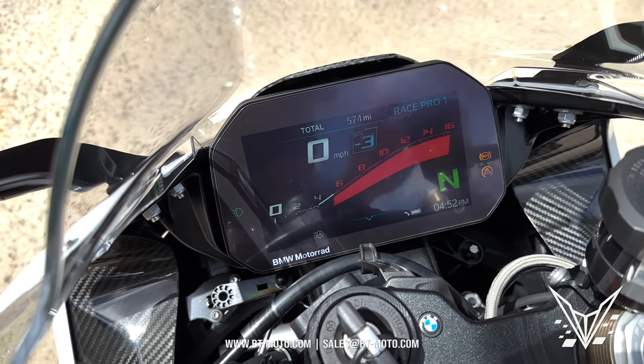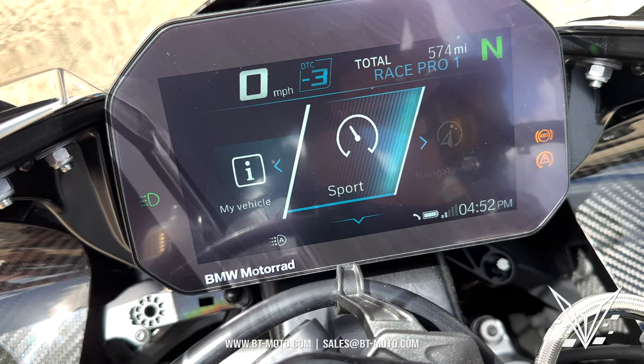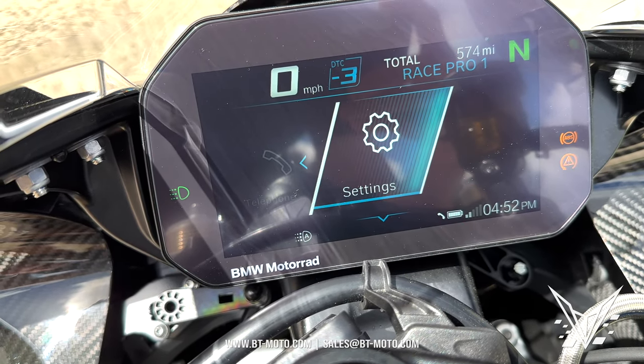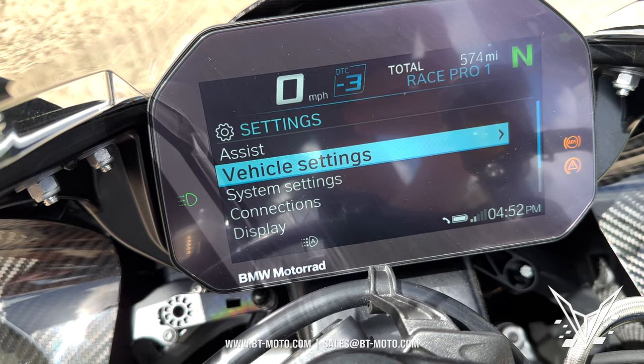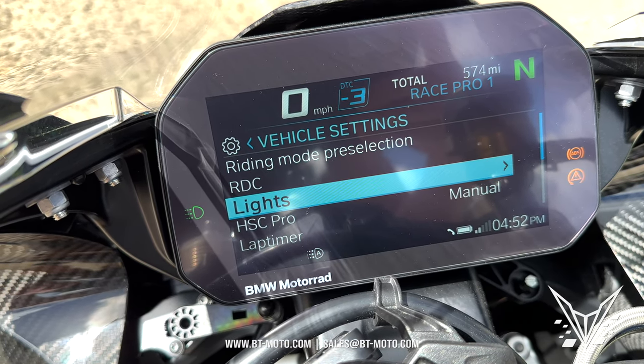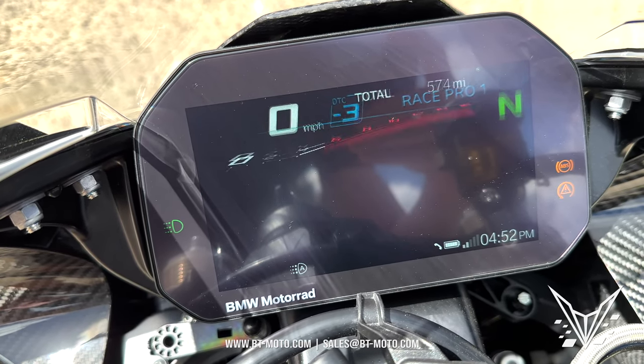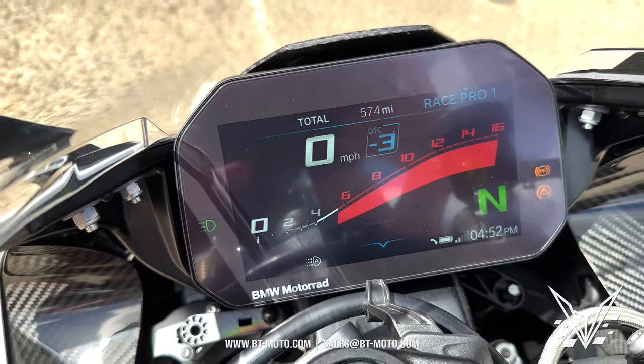You can also go into the combi — the TFT screen — go to vehicle settings, go to lights, and you can see daytime running lights right there. That option is on and I have it selected.